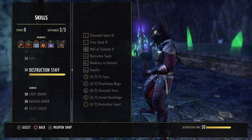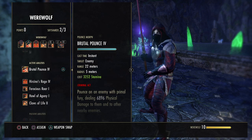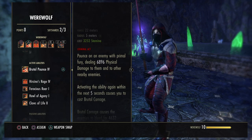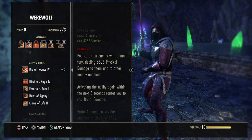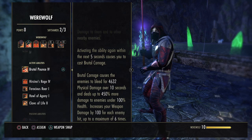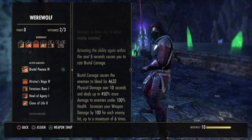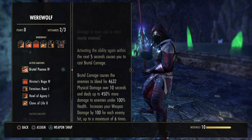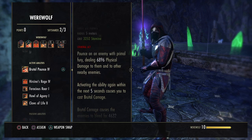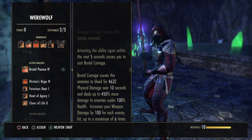Now let's get into the Werewolf form. We've got the transformation ultimate on the front bar. Then we've got Brutal Pounce — this makes you jump on an enemy and deal physical damage to them and nearby enemies. When you activate this ability a second time in your rotation, it turns into Brutal Carnage. Brutal Carnage causes enemies to bleed and take physical damage over 10 seconds, deals up to 450% more damage to enemies under 100% health, and increases your weapon damage by 100% for each enemy hit up to 6 times. So whether you're fighting one boss or a group of adds, this is definitely worth doing twice.